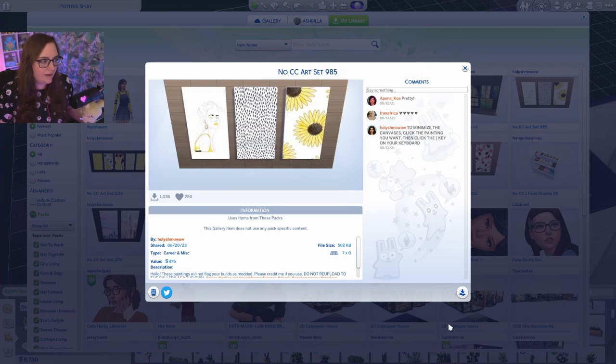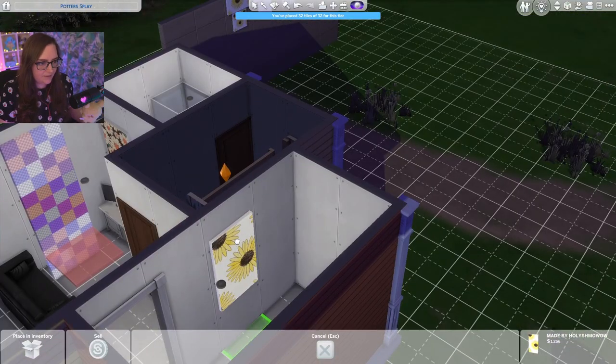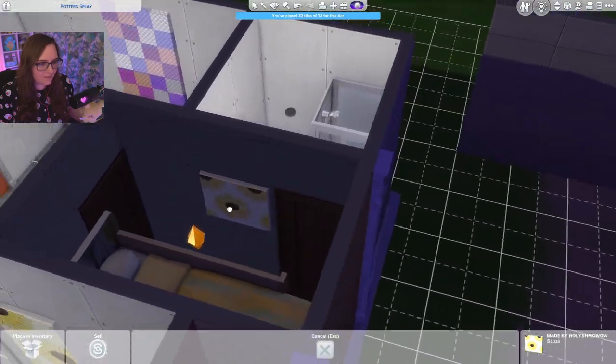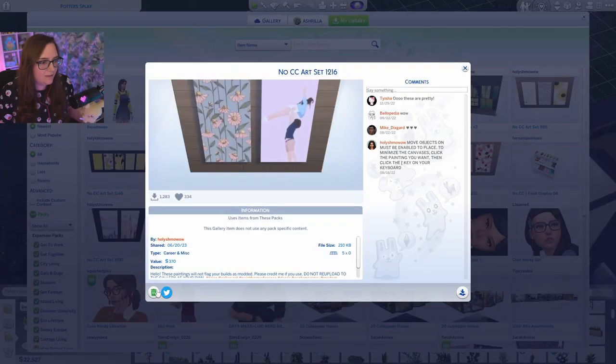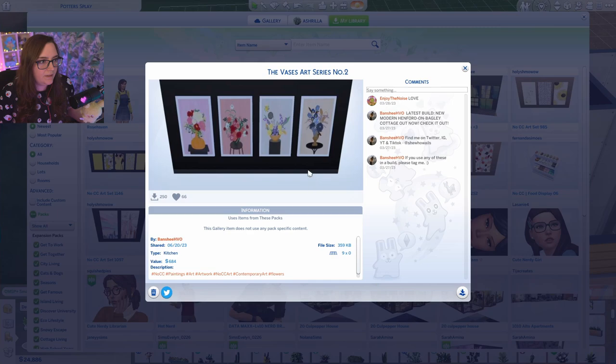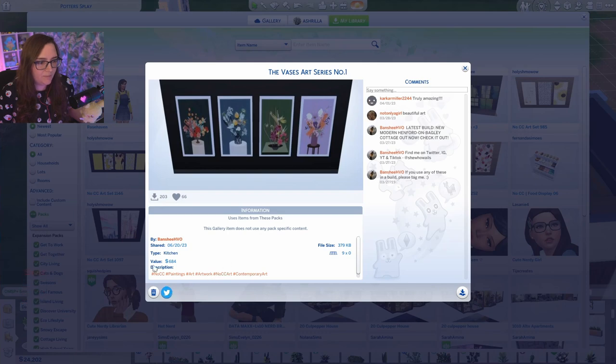Now I'm just going to use this to decorate. This is from Ravishing. I definitely want to decorate her place with a lot of flowers. I also got some really pretty pictures from the gallery with some no-CC art that I want to use. That is from the creator Holy Shmoow, art set 1089. This is from the same creator, 985. I want to grab this one — might put this in the kitchen or somewhere else. There's little small ones on the back, even better. This is really pretty. Same creator, 1216.